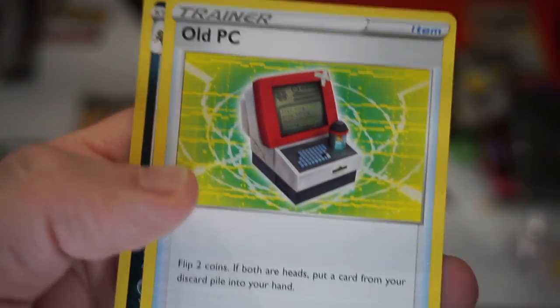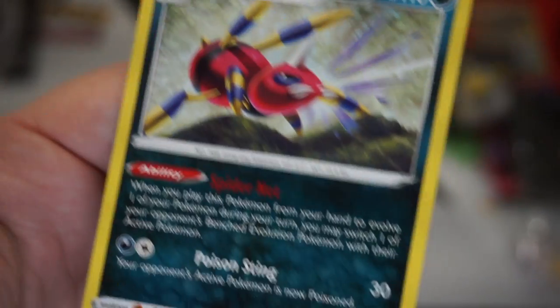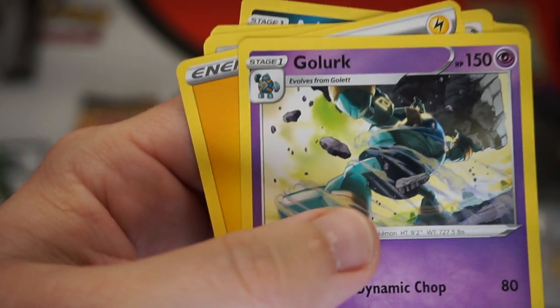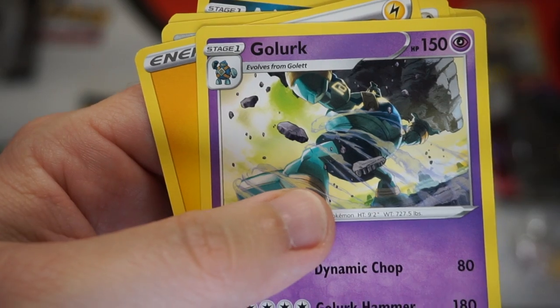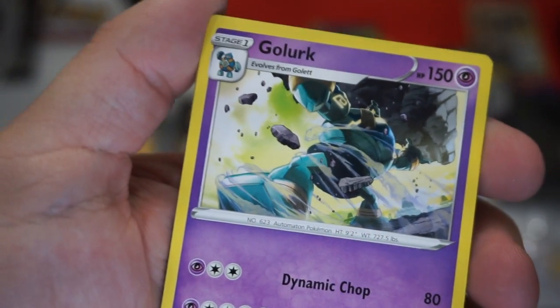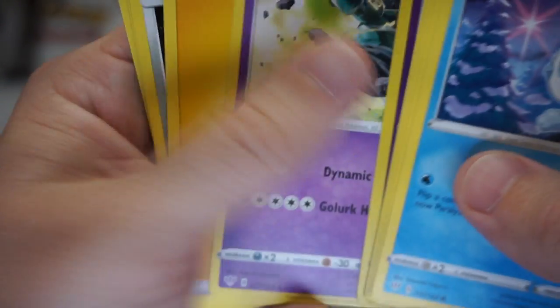Old PC — yeah, that's me right there. And Arados. Arados is our rare — wait, he's not even freaking rare. Is the Old PC our rare? Where's our rare? Golurk. Jeez, these names became super weird. After the originals, the names became really weird.